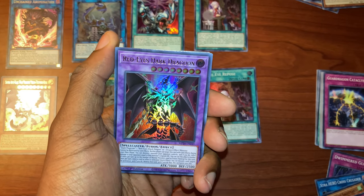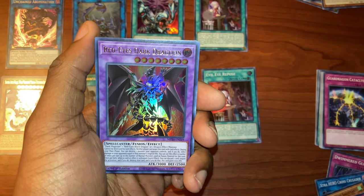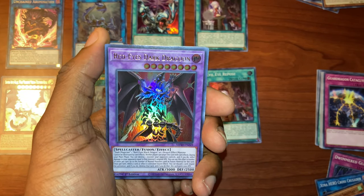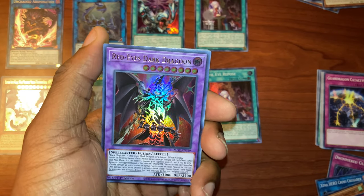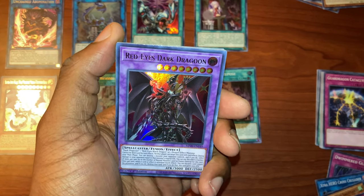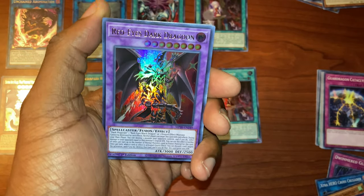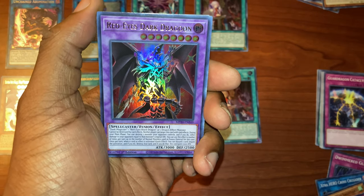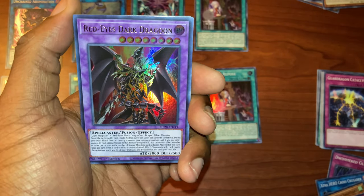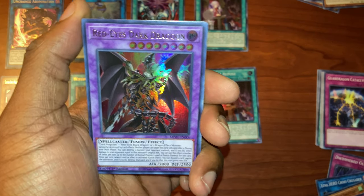Imagine pulling Red-Eyes Dark Dragoon on your first box — your first Mega Tin ever — and you're pulling Red-Eyes Dark Dragoon! Name me one other person that has pulled this on their first Mega Tin. Name me one other person. Wow, okay!